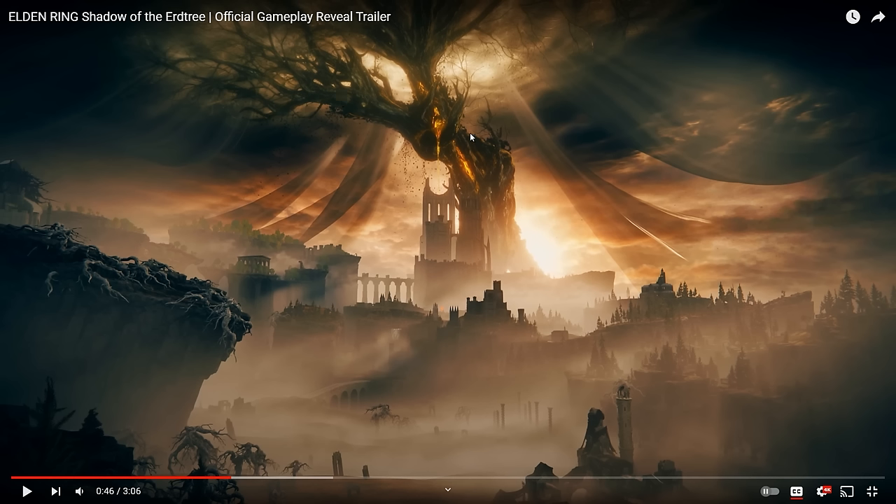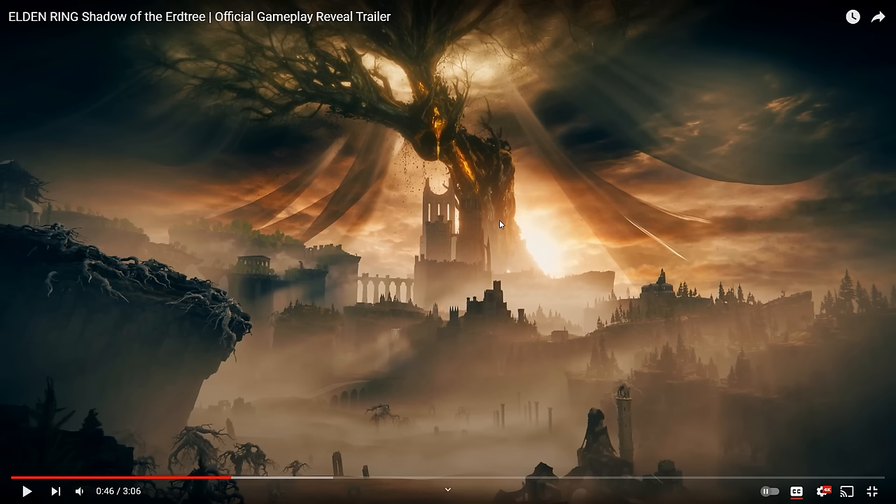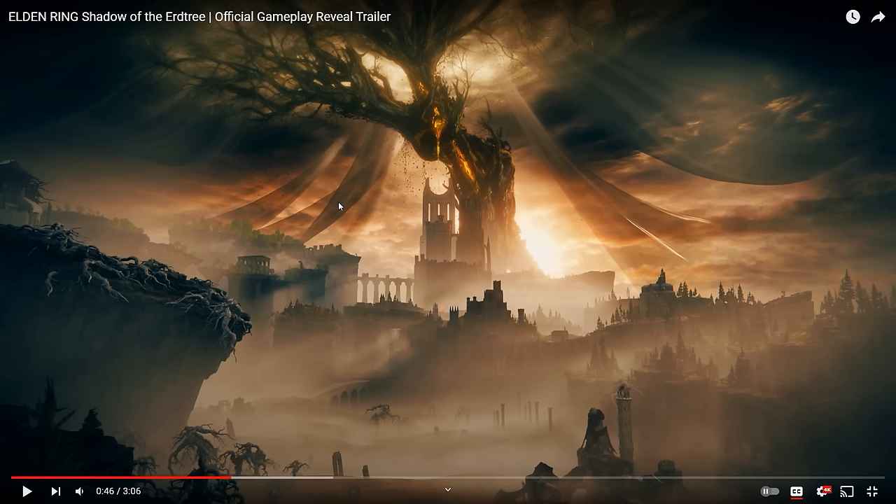I'm getting the vibe that it's been filled with something meant to hold it together, kind of like Kintsugi — the ancient art of mending pottery using powdered gold or silver to highlight its cracks and make it beautiful again. So maybe we're looking at a Kintsugi Erdtree here that was damaged and is being held together by gold. And I love the draped cloth right here, this thin veil that reminds me so much of Marika's bedchamber — it just casts this beautiful shadow, as is the namesake of this DLC.